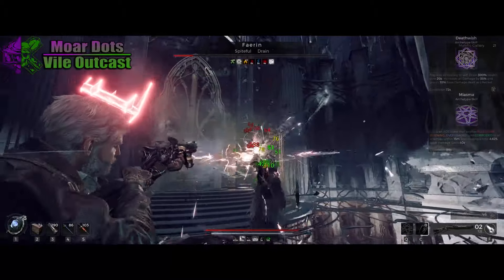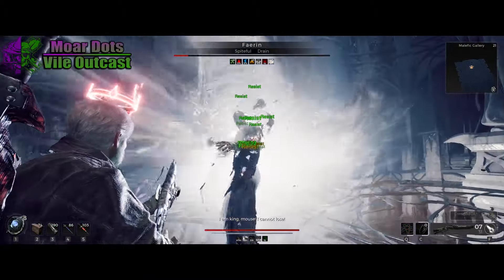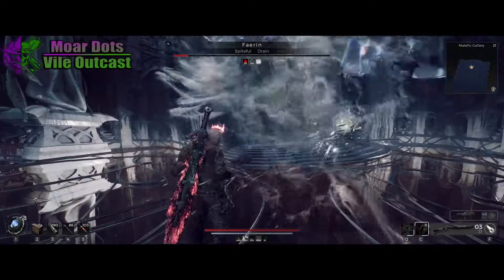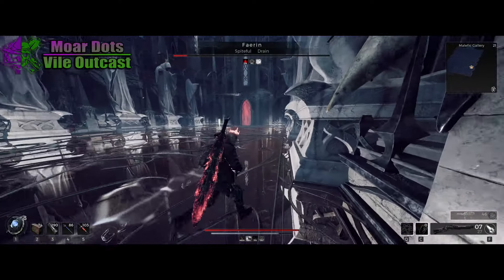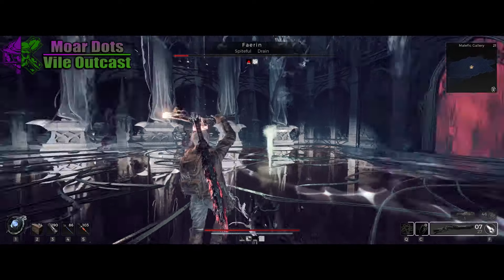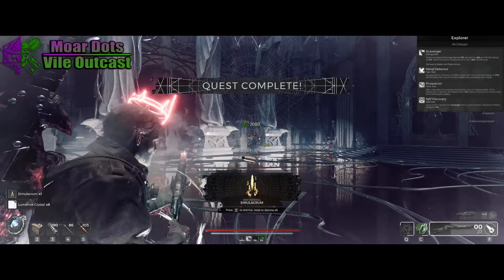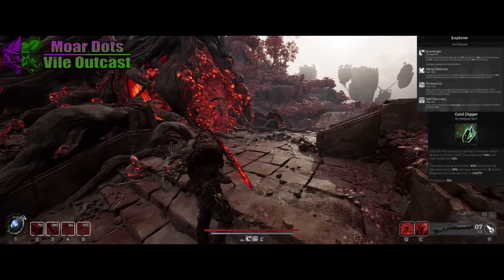For the next archetype, you have a small choice. You can opt for Challenger, which gives you 35% all damage as long as you're within range and 10% crit — though we don't really use the crit. The skills aren't going to be of much use either; at best, Juggernaut can be situationally useful with Stagger Resistance. Or you can go with what I went with, which is Explorer. Explorer will let you set up 30% all damage pretty constantly, and the new Gold Digger skills are faster now with the last update, providing 10% all damage and haste.